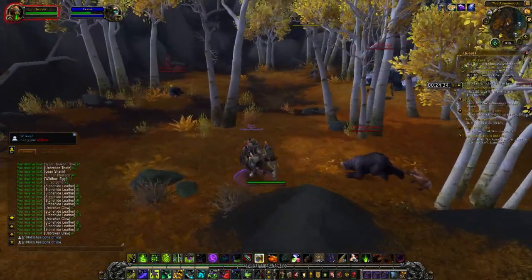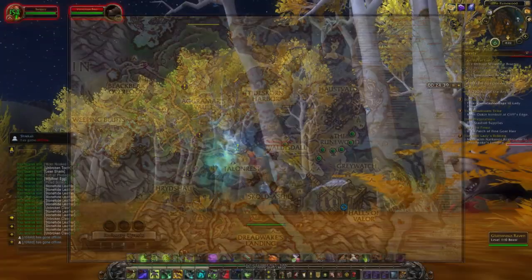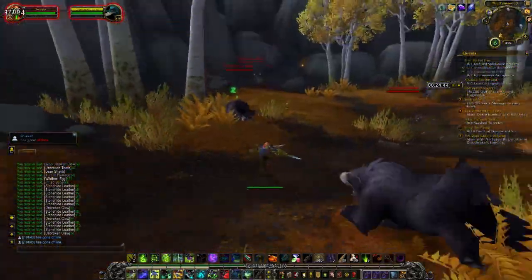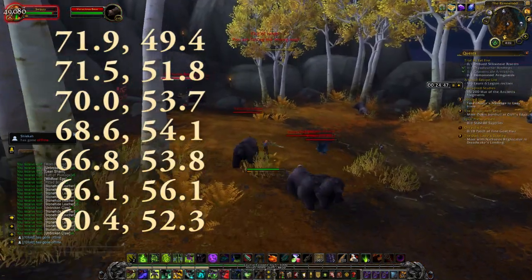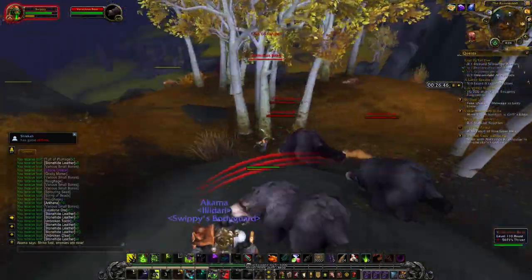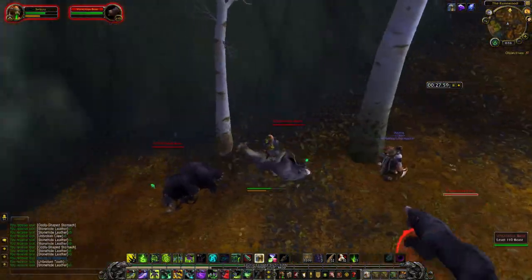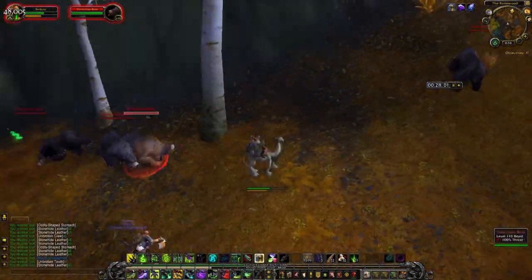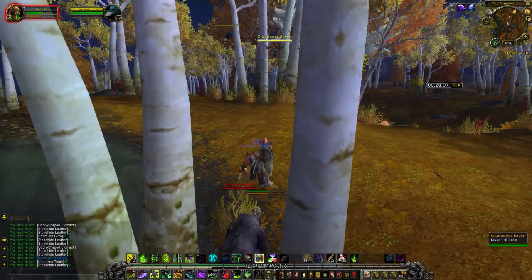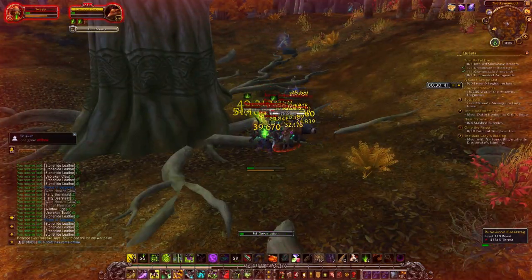For Stonehide leather, go to the Runewood in Stormheim. We're going to be killing bears, deer, and birds. Here are the coordinates for where I do my killing after I round everything up. First spot: pull everything into the little circle where that elite bear is. Second, move down the path and pull all those bears and the deer on the edge of the cliff. Next down the path there's a ledge — pull the ones at the bottom up to the top. After that, go to the big scary talking tree and kill all the deer around it. And for all of these, if there are any birds in the area, grab those too.